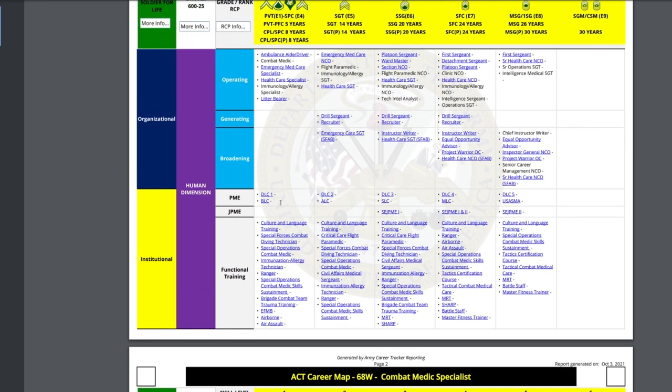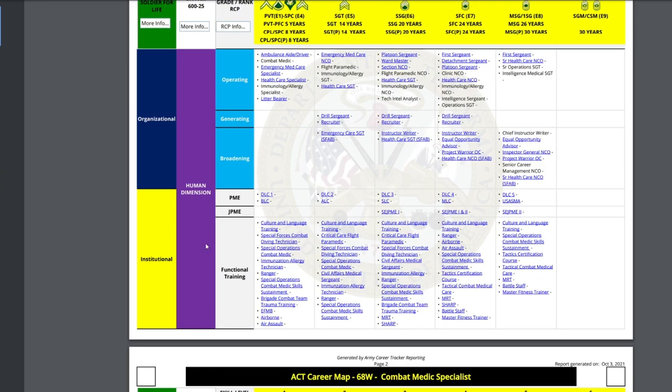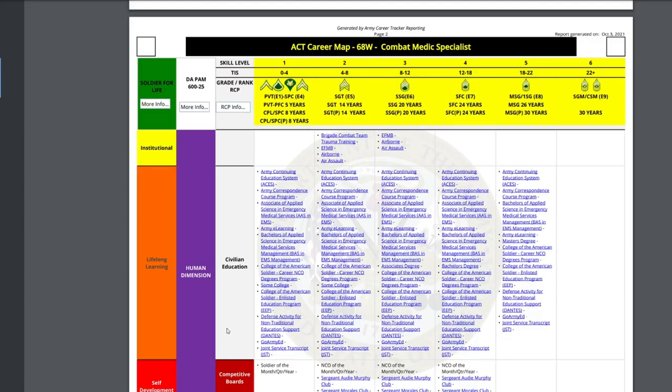Scrolling down to the middle of the page you'll see Professional Development: DLC 1, BLC, moving into ALC, SLC, and DLCs — these are specifically supposed to be done at the ranks shown. In the functional training section, there's an abundance of training you can do to advance yourself. In the institutional section of your career map, most items also have a clickable link — for example, clicking Airborne takes you straight to Fort Benning Airborne School.